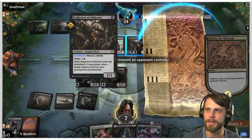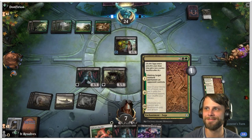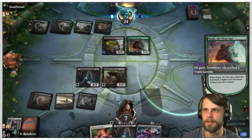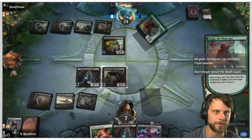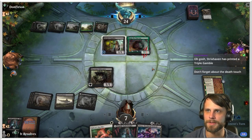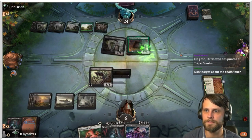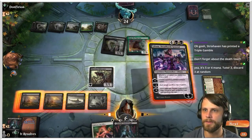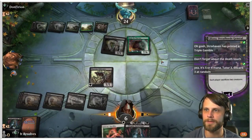Let's get rid of the Null Priest. Any time a permanent they have gets destroyed, they have to sacrifice a permanent as well. What do they fight — I guess Turgrid, don't forget about the deathtouch. Interesting, okay we need a white source. Decline. This is gonna be backbreaking for them — we're gonna sacrifice everything and I'm totally fine with this.